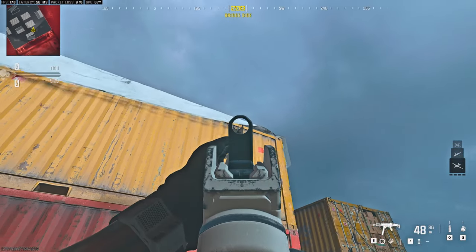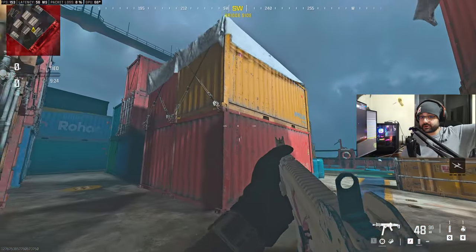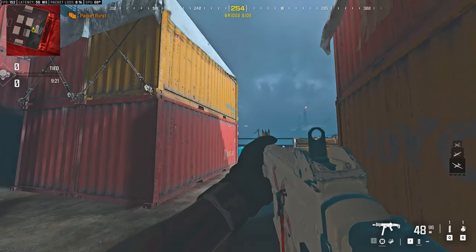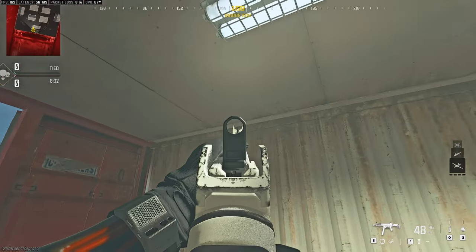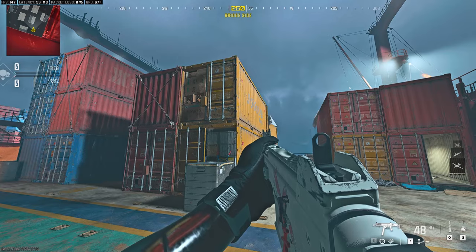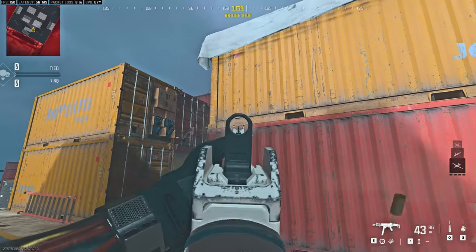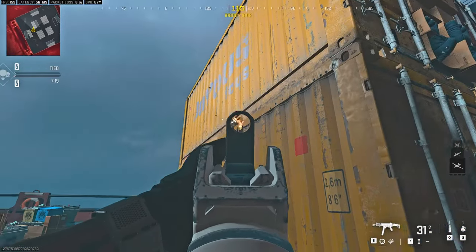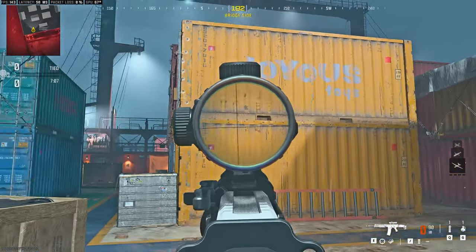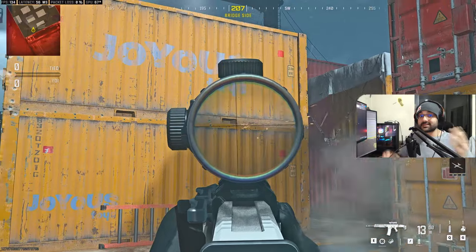Pick a target like the lines on the containers on Shipment, or any random line in Plunder if you don't have multiplayer. Move your crosshair along the lines and try to keep it on track as much as possible. Don't go too fast at the cost of going off target — focus on quality, not quantity. Start slowly and steadily, then add speed gradually. Practice this for 5 minutes a day from different angles and elevations so you get used to tracking any scenario. Once this becomes easy, start shooting while doing so and land as many shots as you can, implementing the recoil control patterns from the previous lesson. Practice this for 5 to 10 minutes a day.